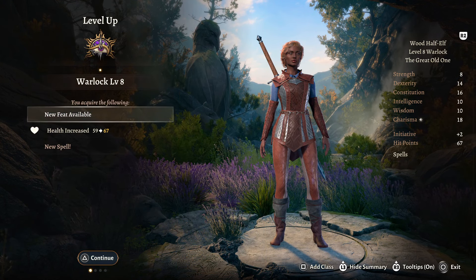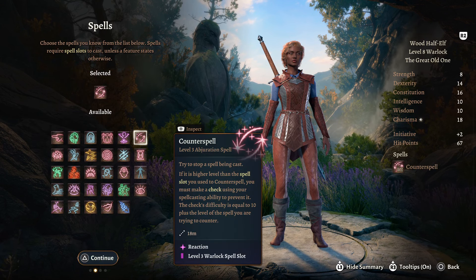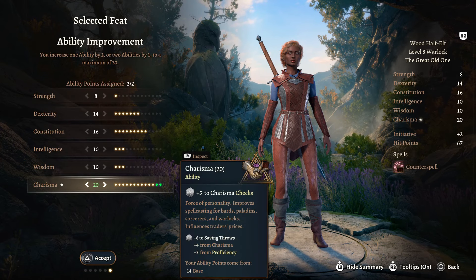Warlock level 8 has access to a new feat as well as a new spell. At this point we're going to take Counterspell. And our ASI to bump our Charisma up to 20.